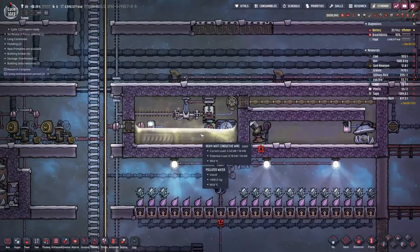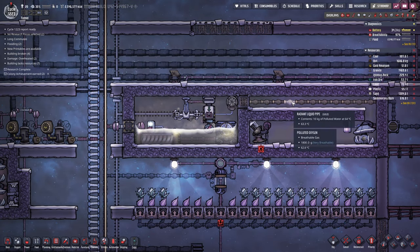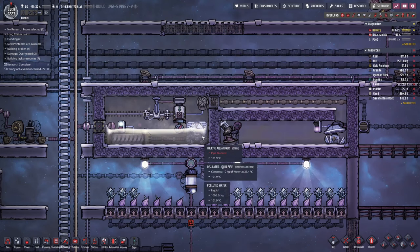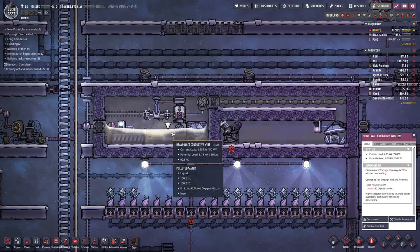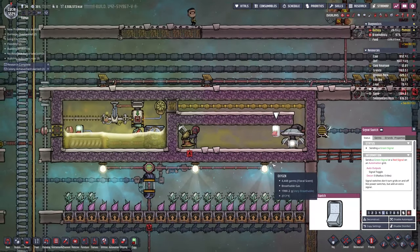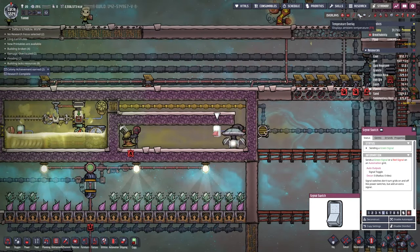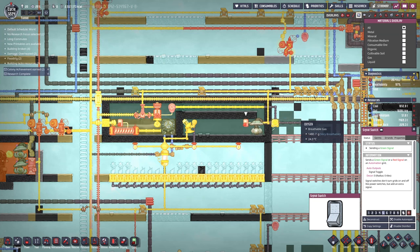How is that steam system doing? We're up to 99.8 degrees C — almost at steam temperature, which is actually really good. This might actually start to work here right away. It's so close to making steam. Let's get some of this polluted oxygen out of here — I've got a whole series of pumps up here clearing out the polluted oxygen.